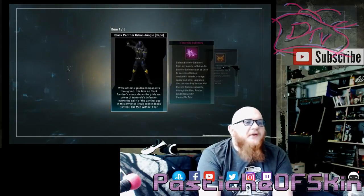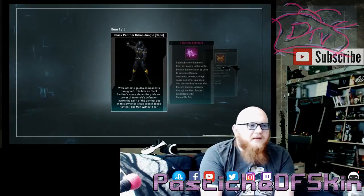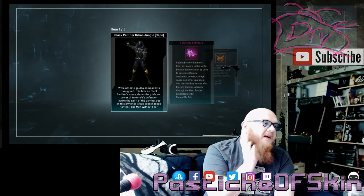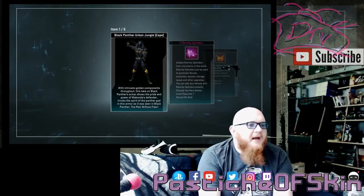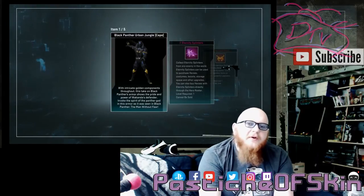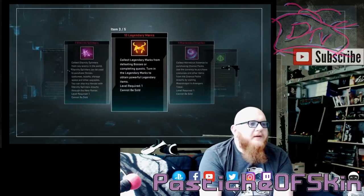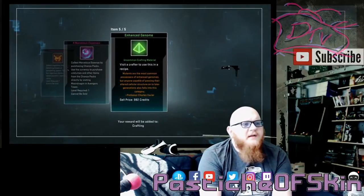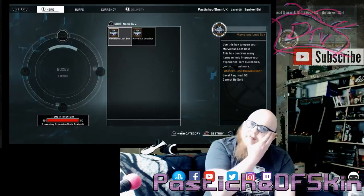Black Panther Urban Jungle costume — nice! That's actually not too bad; I like that costume. So that's four costumes now — two that I really wanted. Black Panther Urban Jungle looks pretty cool, though obviously without the cape. Two eternal splinters, 10 legendary marks, four marvel assassins, and an enhanced genome.